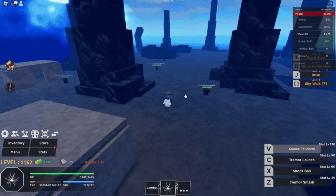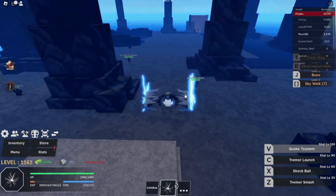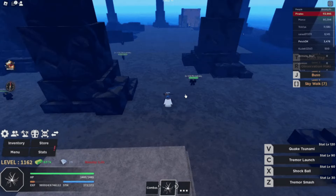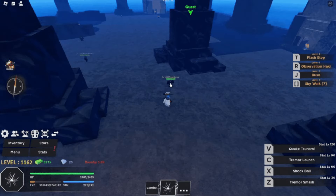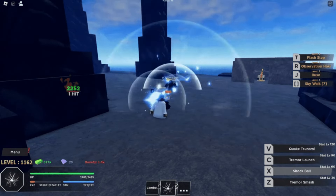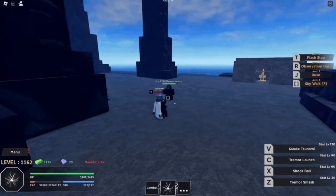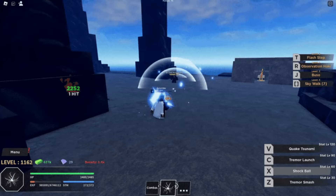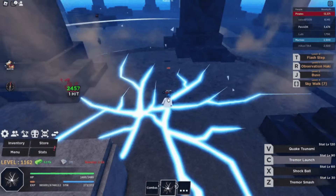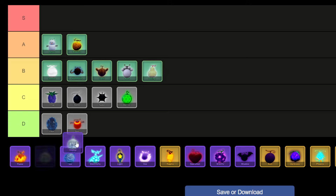Tremor Fruit, an uncommon natural find in Haze Piece, boasts a 4.875% chance of acquisition through rolls or can be purchased for 250,000 money or 999 Robux from the Fruit Dealer NPC. Its substantial area of effect and commendable damage output make it a preferred choice for grinding basic NPCs, while its ability to swiftly unlock final moves adds to its allure. The user unleashes a ground-shaking stomp at base level; at level 60, it manifests as a Tremor Ball; by level 90, it crushes the ground propelling enemies skyward; and at level 120, it commands the seas, summoning colossal waves. As a result, I'm placing Tremor in the A tier.